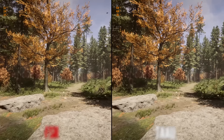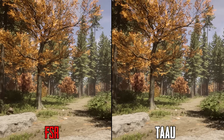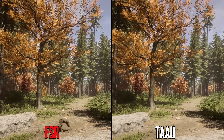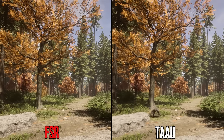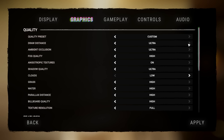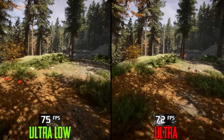DLSS offers the best image quality — better than even native TAA, which tends to exhibit a lot of noise and shimmering. I suggest using DLSS if you have an RTX GPU. Otherwise, use dynamic resolution with FSR1 if you need extra performance, and I hope Endnight implements FSR2 as soon as possible.